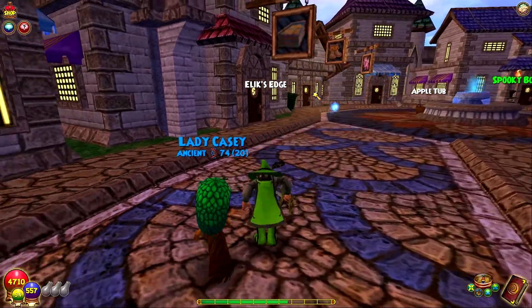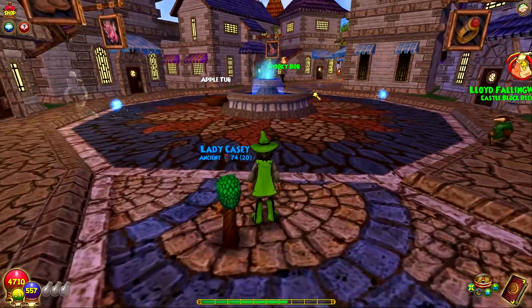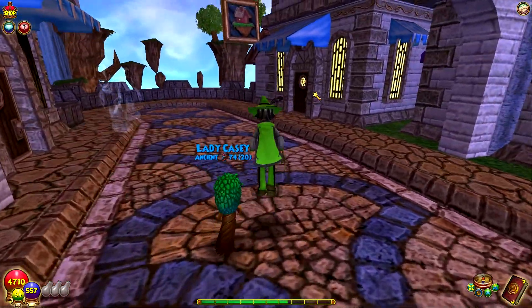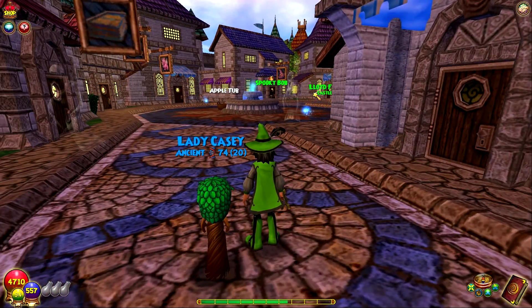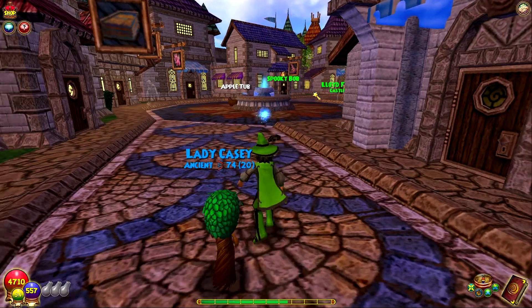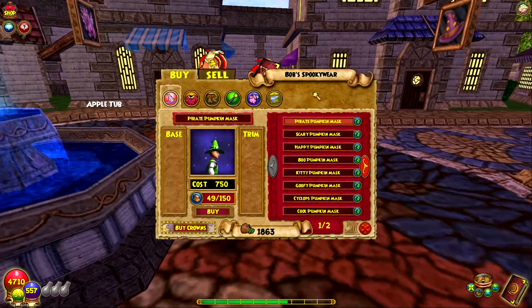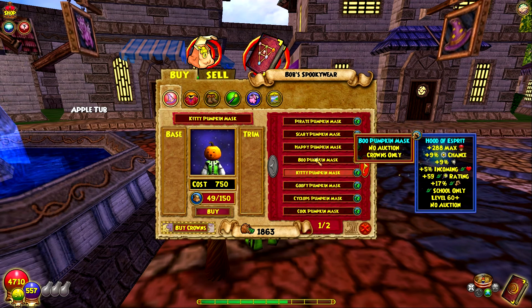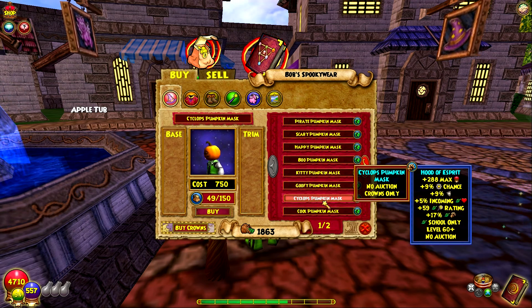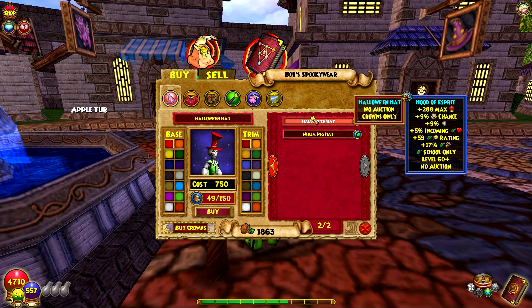So yeah guys, I hope you enjoy and we're going to see what all is different, if there is anything different. Let's start off with Spooky Bob here. He's got some cool pumpkin masks - I'm probably not going to buy one but I think they're pretty cool. You got the Goofy, the Cyclops pumpkin mask. Some of these might be new, I'm not exactly sure.